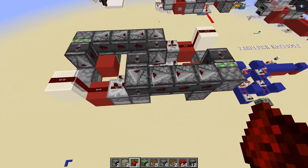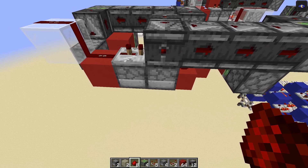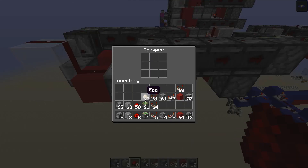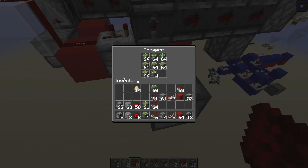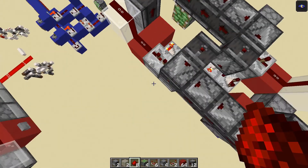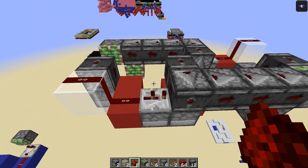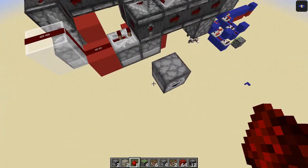All we need to do now is fill in items in these droppers. Add a single item in one dropper, then seven stacks of items in the other. If using items that stack to 16, put one in here; if using items that stack to 64, use seven stacks and four. Do the same on the other side: seven stacks and one in one dropper, and a single item in the other. That's the first layer done.